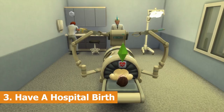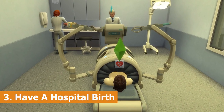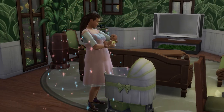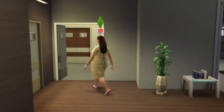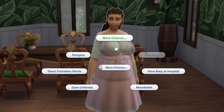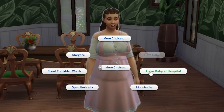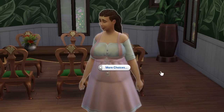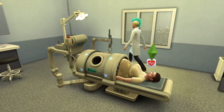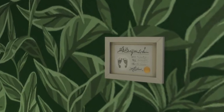Number three is a quick one: having a hospital birth. We've simply had enough of giving birth in the living room. Get to Work allows you to deliver a baby at the hospital. When a sim is in labor, simply click on them and select to have the baby at the hospital. This comes with perks as well, as babies born at the hospital will receive a birth certificate.